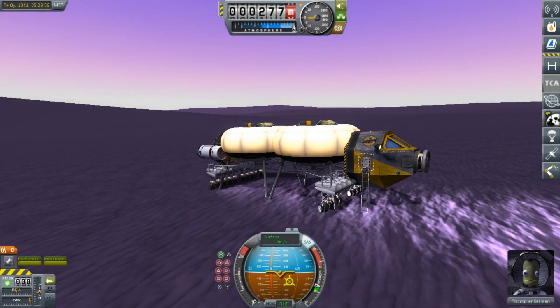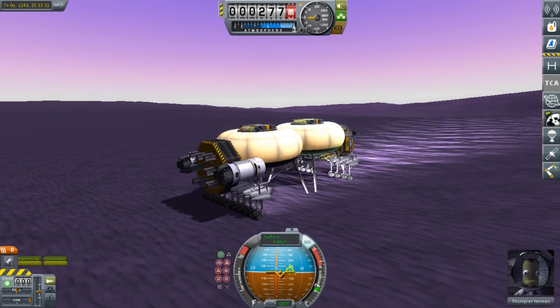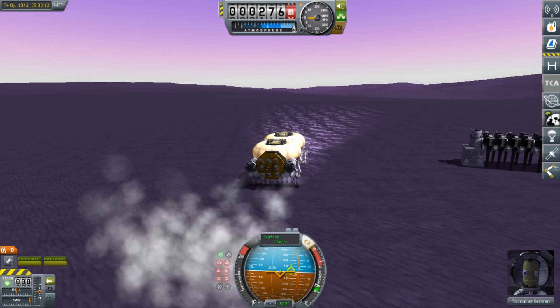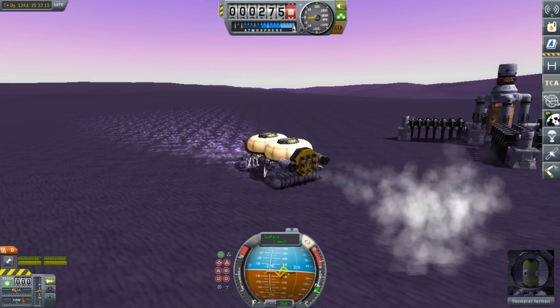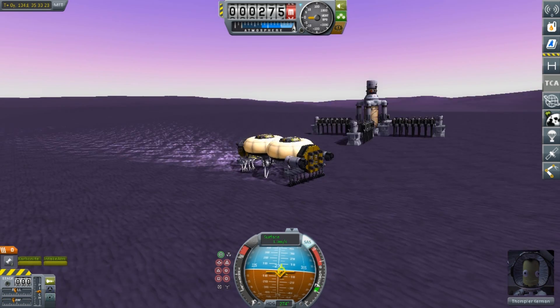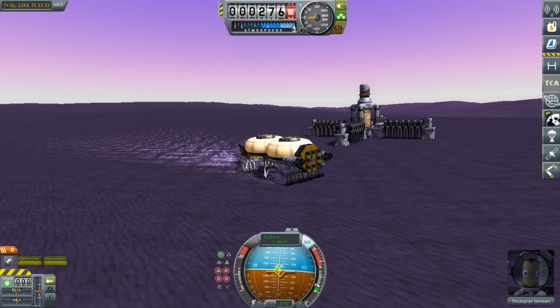Hello everybody and welcome back to Kerbal Space Program Supercolonization. In the last episode we set up three new carborundum drilling rigs. These drilling rigs are going to take quite a long time to store a significant amount of carborundum, but that carborundum is going to be used to fuel basically all of our future missions.